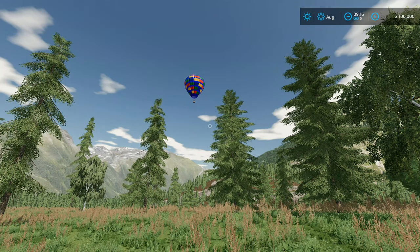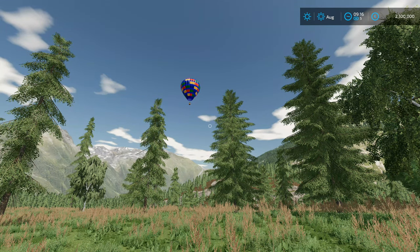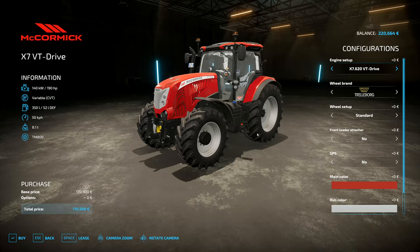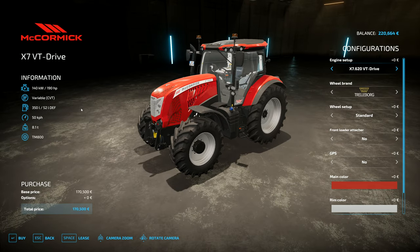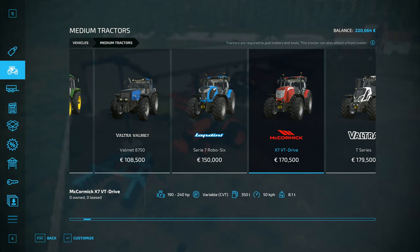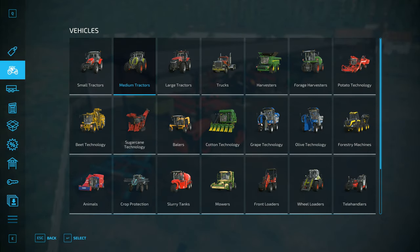Hey folks, it's Frithgar here. Welcome back to Farmville. So I think what I'm going to do is buy a McCormick — I was talking about the McCormick anyway. This one is 190 horsepower. I can get the maximum upgrade which would cost an extra 25,000, putting us up to 240 horsepower instead of 190, but that's an extra 25,000 so I'm thinking that's an upgrade we could do a little bit later on.